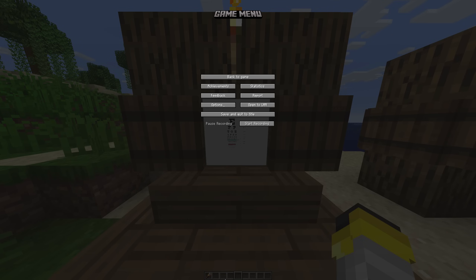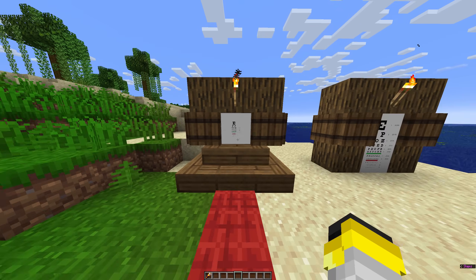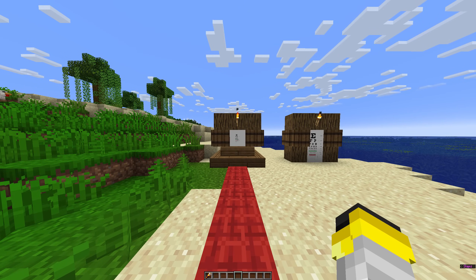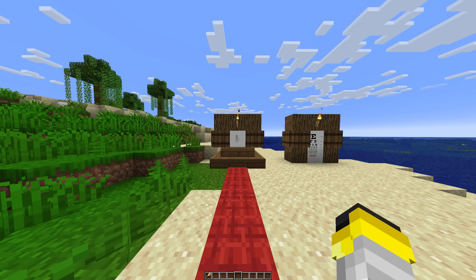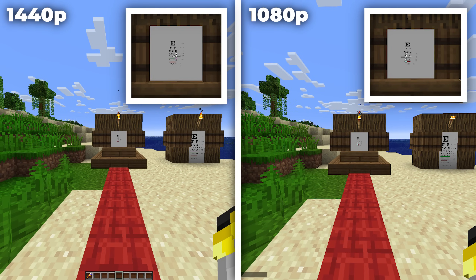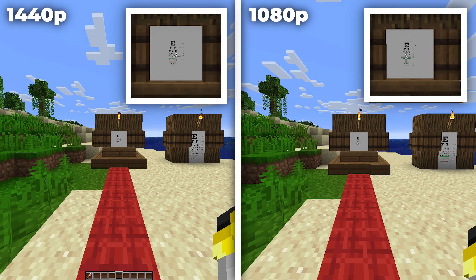Walking back 6 meters, let's start by giving Steve the worst time possible. With Quake Pro or 110-degree FOV, Steve has the widest field of view possible, increasing his perception but also leaving the least amount of pixels in the center to resolve the eye chart. At this distance, Steve can comfortably make out the big E but can barely make out the second line, especially on 1080p. The third line is a total loss. This would put him in the 20-200 to 20-100 range — definitely in need of some serious vision correction.